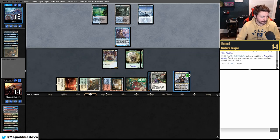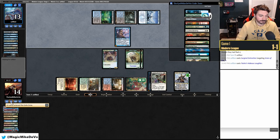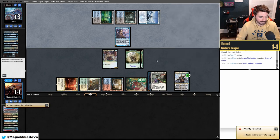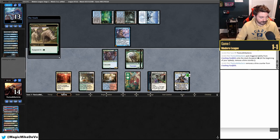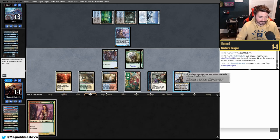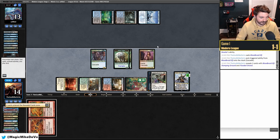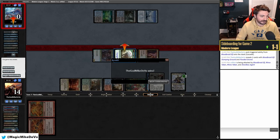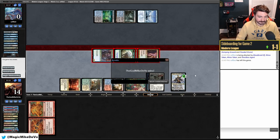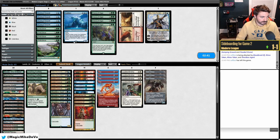We play out Shardless Agent — we're probably going to die before anything resolves. Teferi bounces a Crab before we attack. They Surgical Extraction targeting our cascade spell, then 'Tasha's Hideous Laughter' us. We still have one Footfalls left. We draw Blood Braid Elf — actually pretty sweet. We cascade off it and hit another Blood Braid Elf with two cards left in our deck. Very close game.